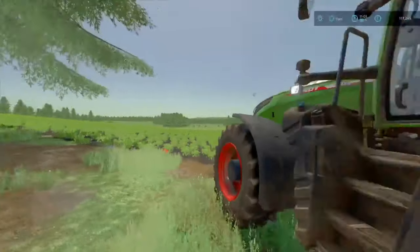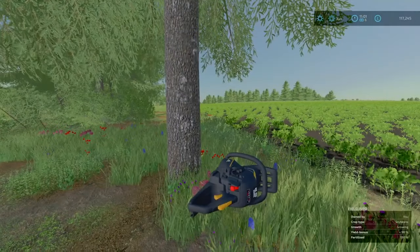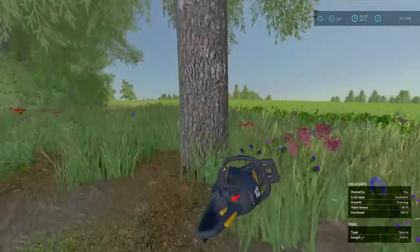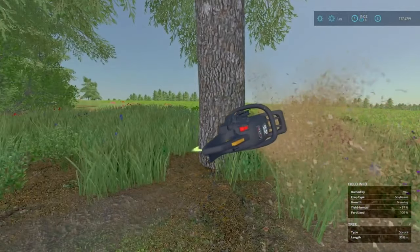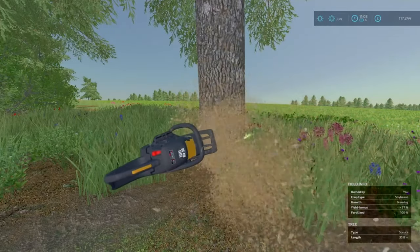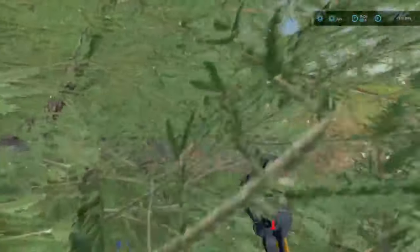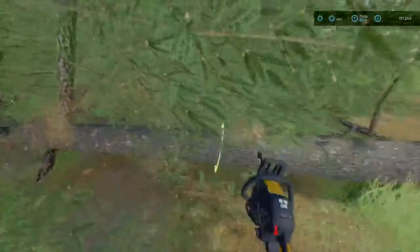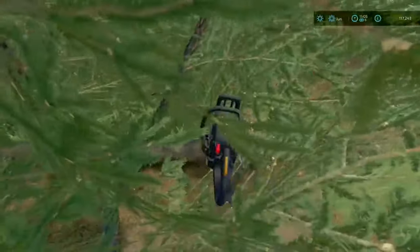Going down at a bit more of an angle. After this we can get our tree devourer to get rid of the stumps, and then this part will be ready to plow up for the next harvest. We'll get to the end of this and see how well it goes. Either it'll be completely done or not quite as planned — but we'll see.